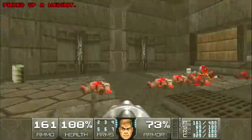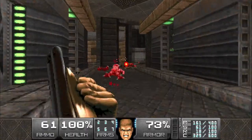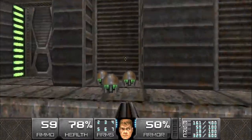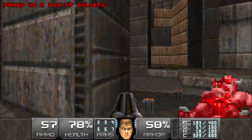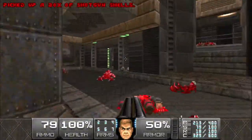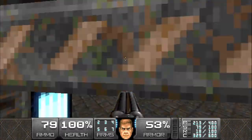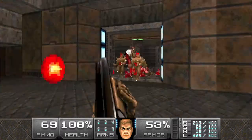Let's grab that health and then head into this room - watch out for the revenant on the right. We're gonna take out the imps and hit scanners up here, and the mancubus right here. Grab all the ammo, then we're gonna hit this switch and make a run for this door. There's just enough time to get into that door before all the mancubus, revenants, pinkies, and imps start to spawn in - that way we can avoid getting surrounded.